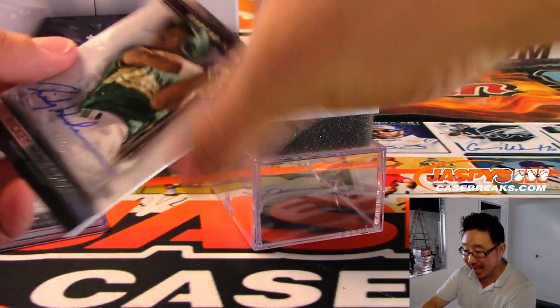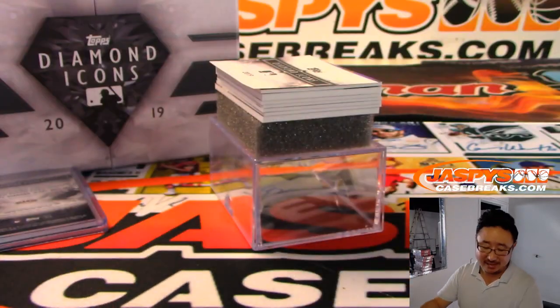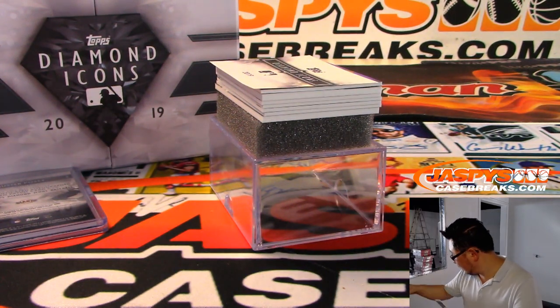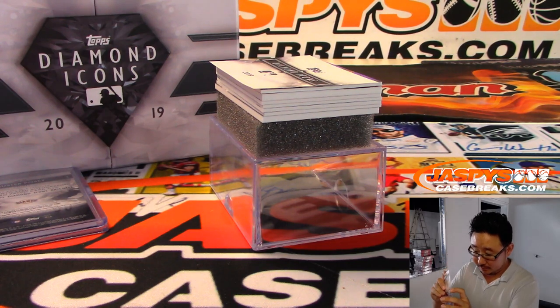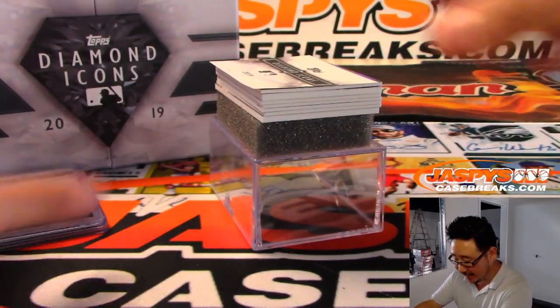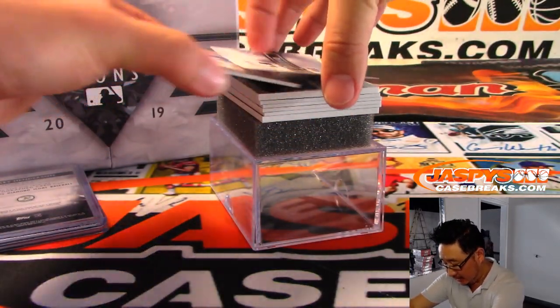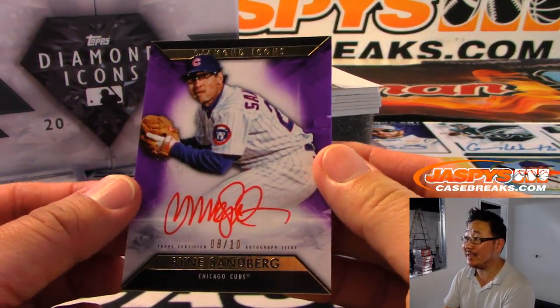Next up is the Man of Steel, Rickey Henderson, 16 out of 25. Nice, Rickey Henderson, A's edition. Then we've got a red ink autograph, Ryan Sandberg, 8 out of 10.